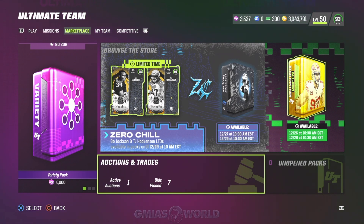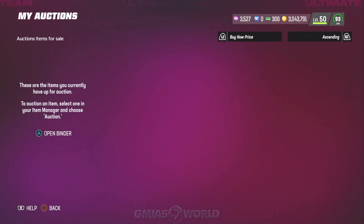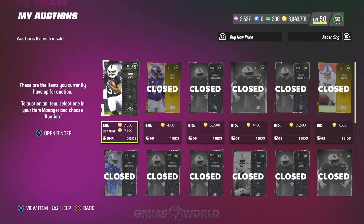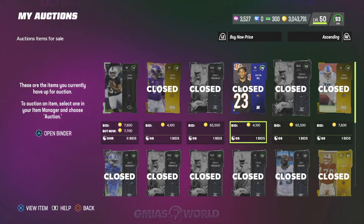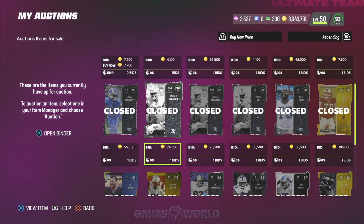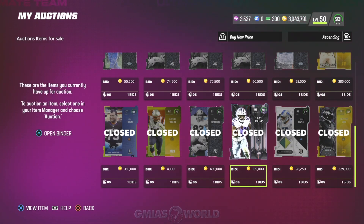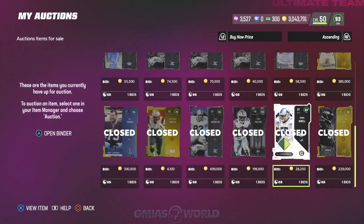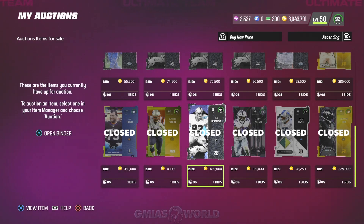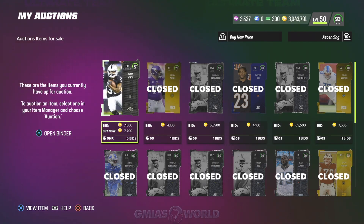I was selling stocking stuffers earlier for very high prices. Once you do that and make up the money, that's one of the ways to cut the cost and get Bo cheap. Look at my auction history — I kept selling Donald Parham: 65k, 65k, sold one for 74k. Just selling them over and over again. These 90s I'm going to show you how I was getting — the ones I didn't make, I actually pulled. We also sold Teddy Hendrix yesterday as an example.